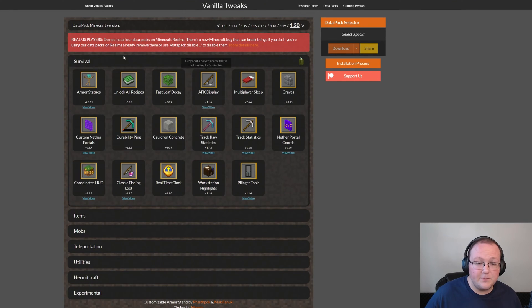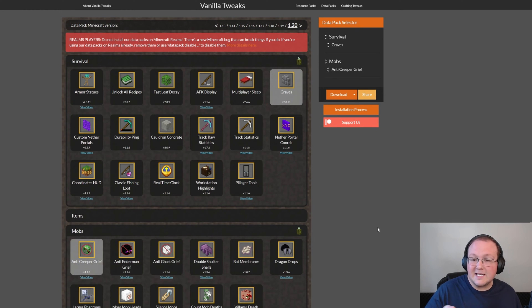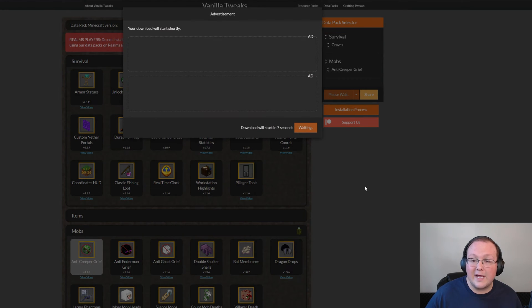Go ahead and select data packs. There are tons of these — I'm going to grab two: Graves and Anti-Creeper Grief. The installation process for all of them is the same, so keep that in mind. You can also select different versions up at the top. Once you've selected your version, go ahead and click download, and you'll have to sit through a short ad.